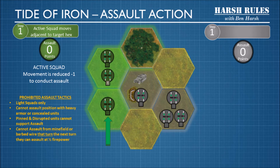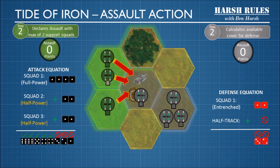You cannot assault from a minefield or barbed wire that turn. The next turn, you can assault from that position at a half firepower penalty. The active squad then declares an assault with a max of two support squads. For this assault, squads two and three to the north are going to assist squad one. Even though squad two is fatigued, it can still provide support in an assault. Squad one is at full power and gets four attack dice. Squads two and three are supporting, so they come in at half power with two attack dice each. We roll our eight dice and get five hits and three misses. Remember, at this range we can hit on a four, five, or six.